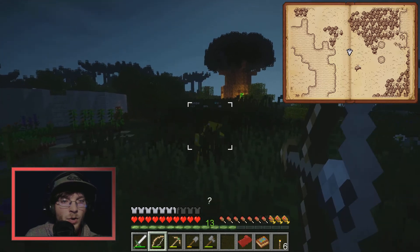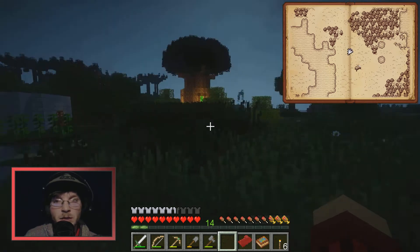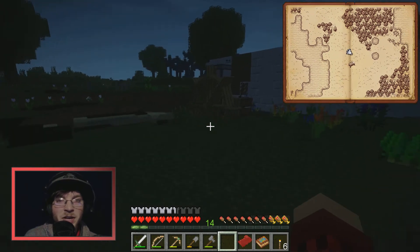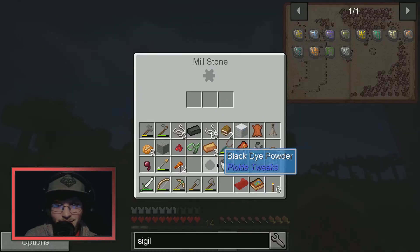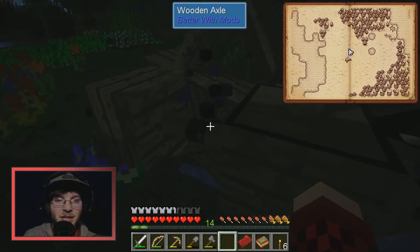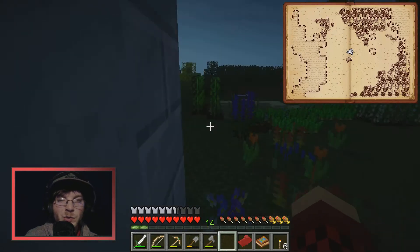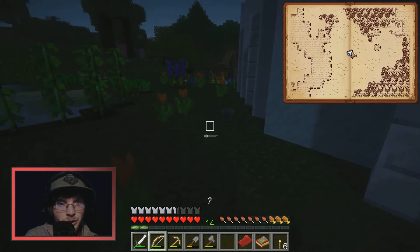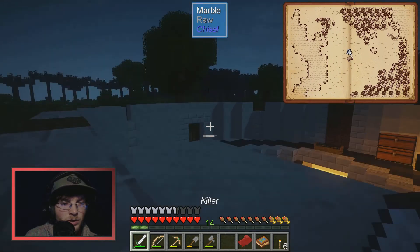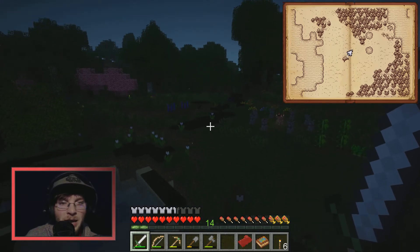A mob spawned wearing gold armor. Since I'm staging up it's going to be more difficult mobs. Also, once you get up to stage two — age two — you're able to craft things more easily. The recipe only requires sidings and some rope instead of using the black quartz axle.